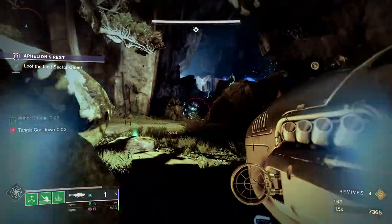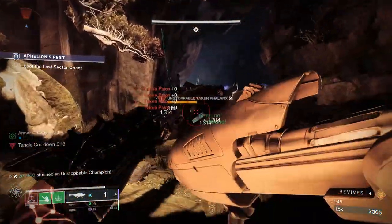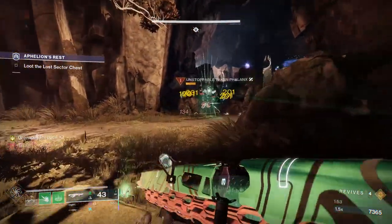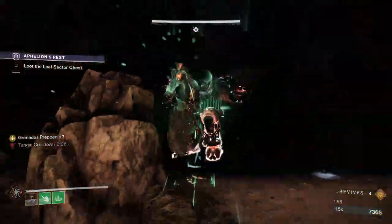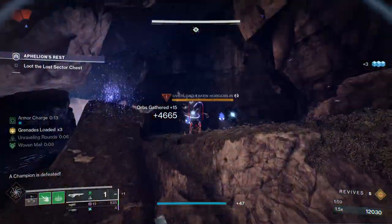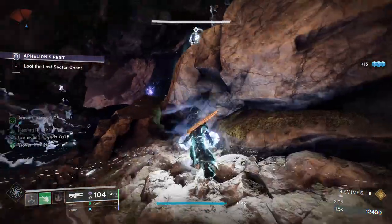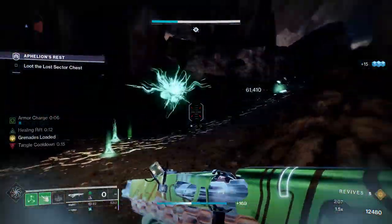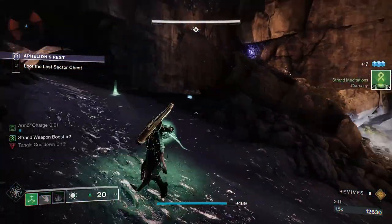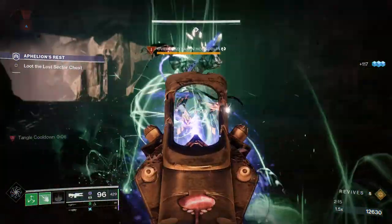He was suspended but didn't get stunned, so we weren't doing much damage to him. Sometimes that'll happen — it's really inconsistent. But it's no problem at all; we were able to just throw our Shackle Grenade again and get him really low. You'll notice how quickly we're running through this. The goal of these videos isn't to speedrun — I'm purposefully taking my time for commentary — but if you were speedrunning this, you could probably do it in two minutes.